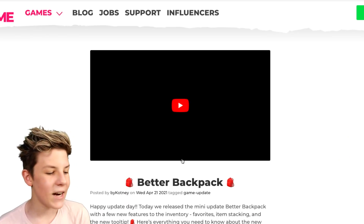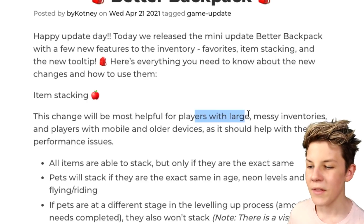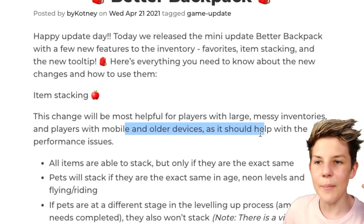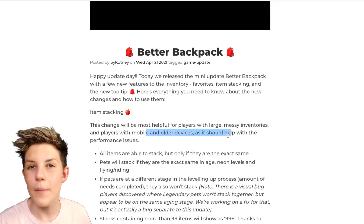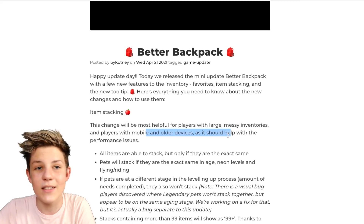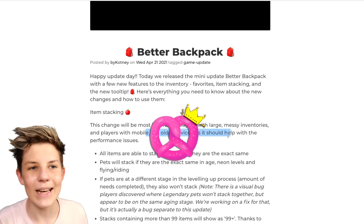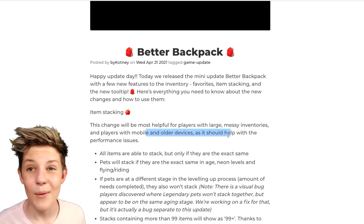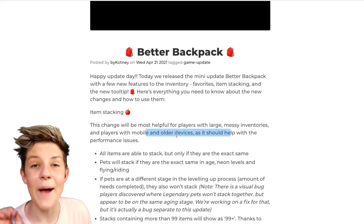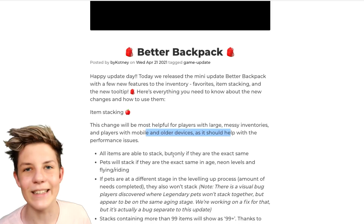Let's take a look at the update game notes. For item stacking, this change will be most helpful to players with large, messy inventories and players on mobile or older devices, as it should help with performance and lag issues. Adopt Me actually loads every single pet on different times when you first load into the game — it loads them one by one. So if you're like me and it's been taking a while to load into Adopt Me, that's why — because Adopt Me has to load in every single one of your pets, items, and food items.